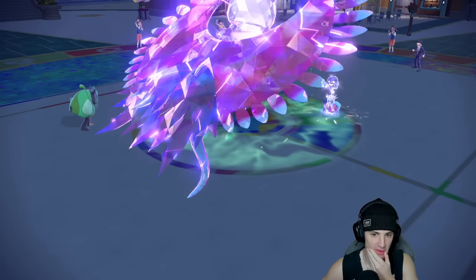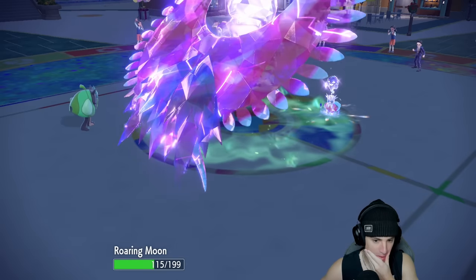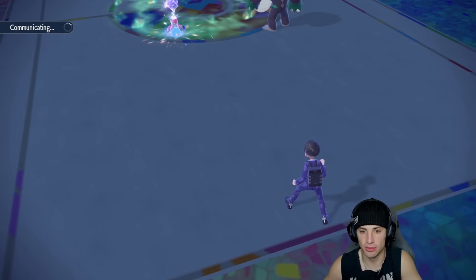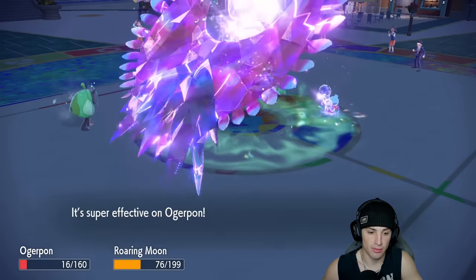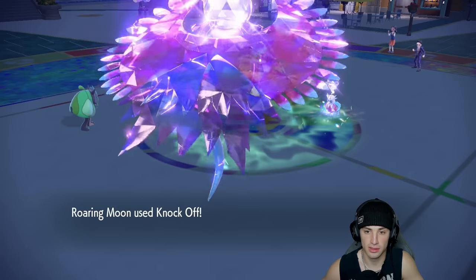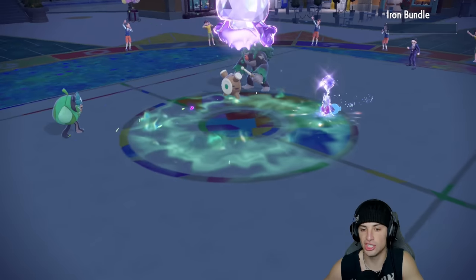Iron Bundle is a big problem with High Horsepower. My Roaring Moon should outspeed even with Tailwind gone. I knock off Iron Bundle's item and go for Ivy Cudgel. The opponent goes for Icy Wind, but Ogre Pond soaks it — Ogre Pond is going to outspeed Rillaboom. We knock off the Assault Vest and Ivy Cudgel finishes off Iron Bundle — that's huge!